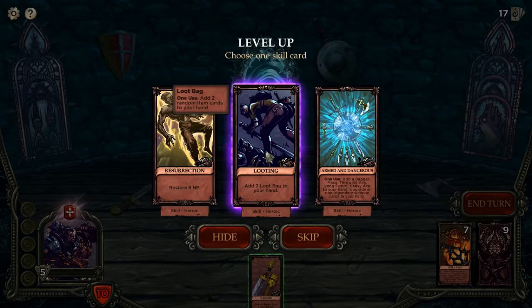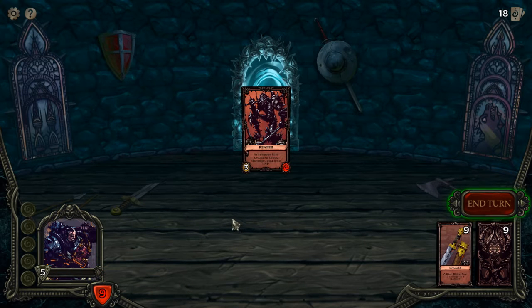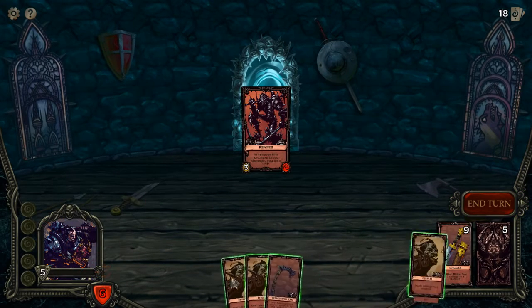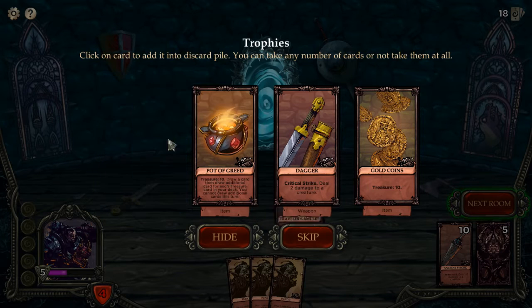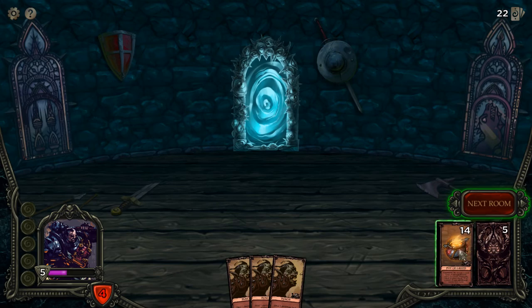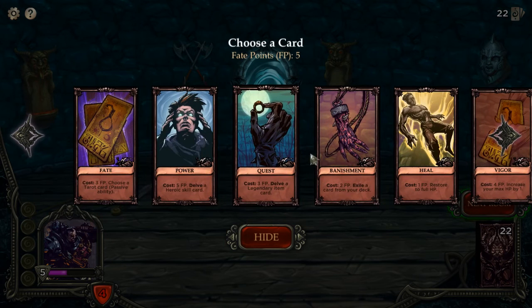So we can restore HP now. Also one-time use though. There we go, we were able to kill him. We still got 4 HP though. So we got Fate points to choose a card.